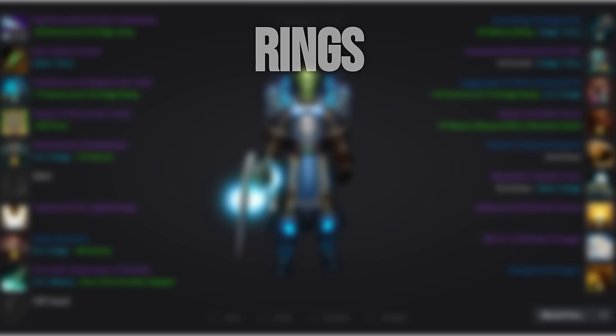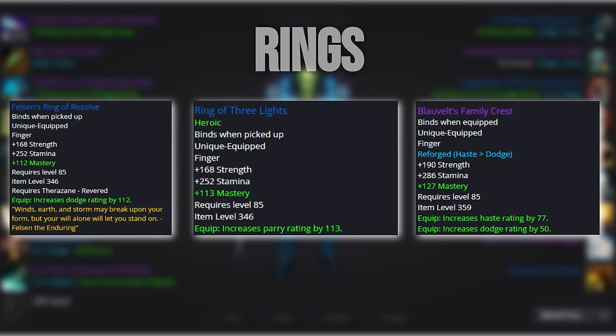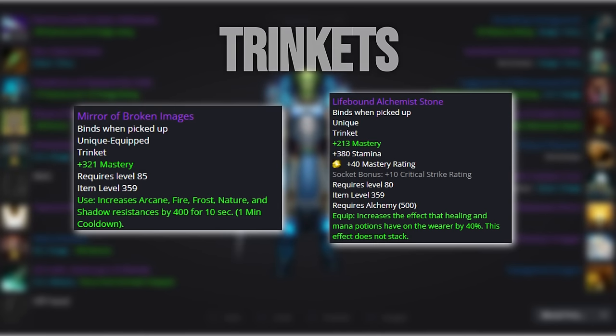For our rings, we want to go with 2 out of the following 3: Felsen's Ring of Resolve, Ring of Three Lights, and Blauvelt's Family Crest, depending on if you prefer healing over avoidance. For our trinkets, we'll go with Mirror of Broken Images and Lifebound Alchemist Stone.